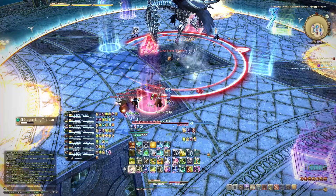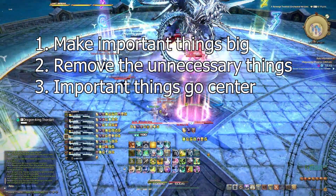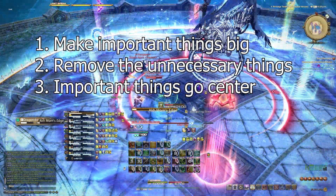You never want to be that clueless guy typing 'huh, why was our damage so low there,' when the damage down was displayed for over a minute and your UI was just so bad you didn't notice. So with these three tips, you should be able to create a UI for yourself that fits your preferences and also helps you out in your raids.